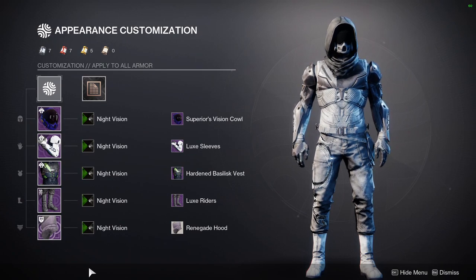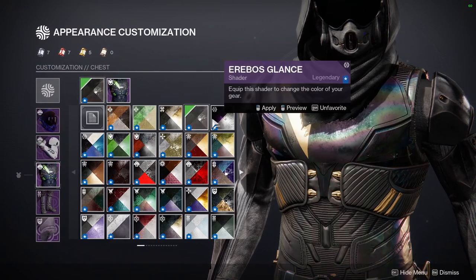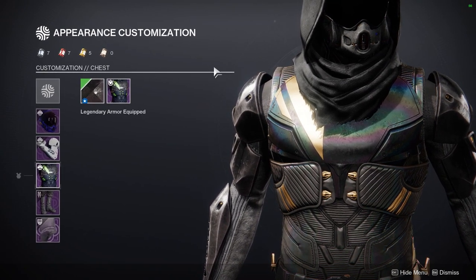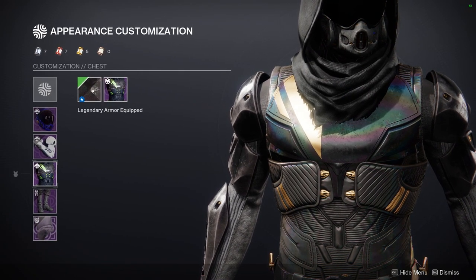That may change in the next Final Fantasy 14 expansion because they're adding the ability to change a secondary armor color. Right now a lot of pieces in FF14 don't let you change secondary colors the way Destiny 2 does, but the next expansion will give us that option. I'm hoping we can change a lot of the coloring so we have better choices. It's a step forward, and I'll make a video explaining my thoughts on it — Final Fantasy 14 fashion is just so good. Let me know what you guys think, I appreciate you, be safe, and I'll see you guys later.